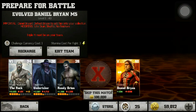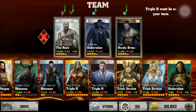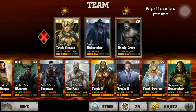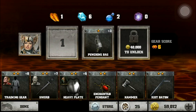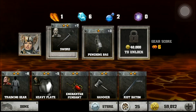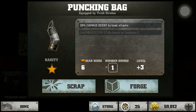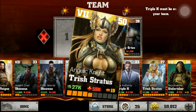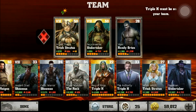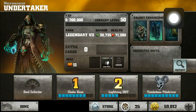Let's build a team. First things first, let's put in my best character, Trish Stratus — drop rates for her are very high in the store. Let's equip the sword to get some extra damage, and that gives some extra damage too.